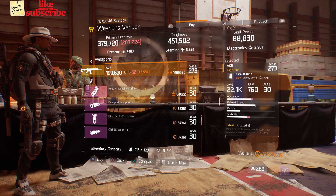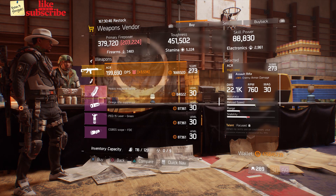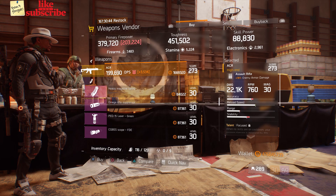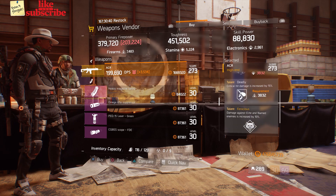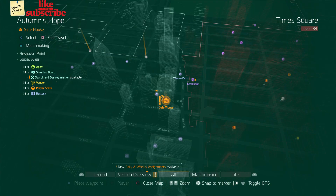For our next gear items, head over to Wolf's Den. The weapons vendor has an ACR with a gear score of 273, it has 18% enemy armor damage, and the talents are Focus, Deadly, and Ferocious.